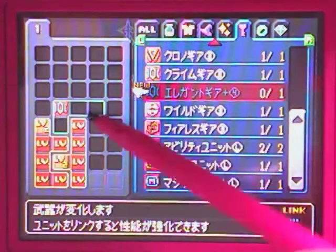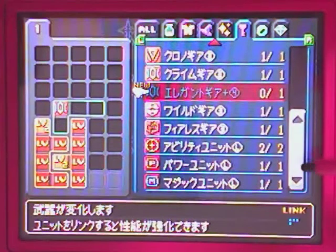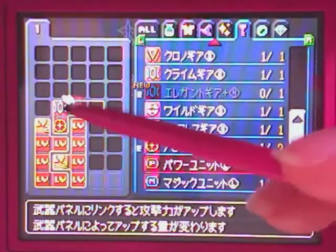You can increase your keyblade's stats by equipping unit panels indicated by the L. These cover ability, power, and magic.